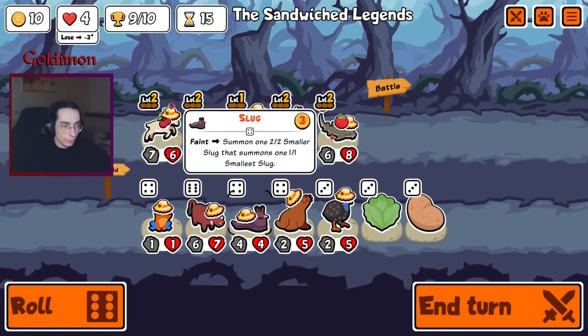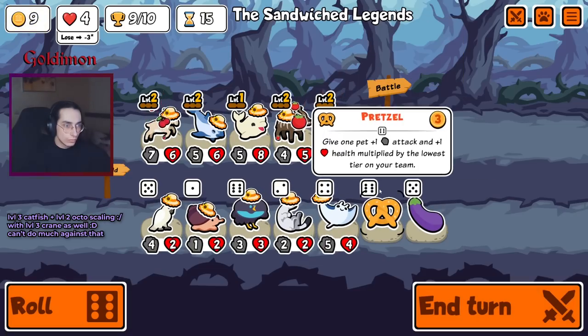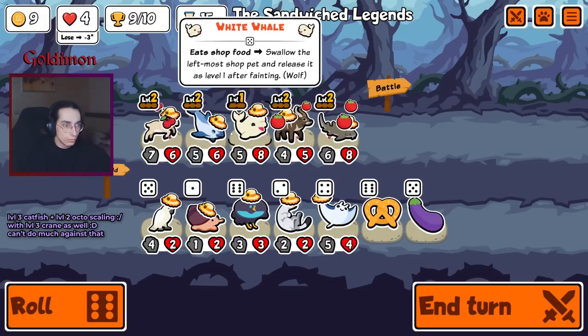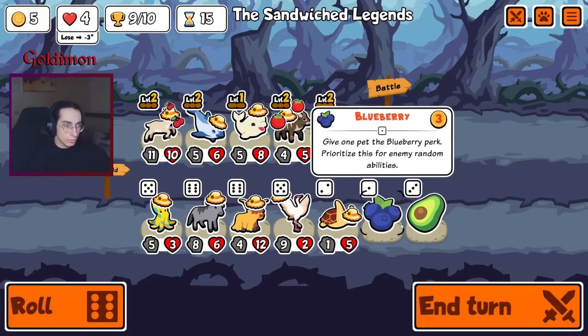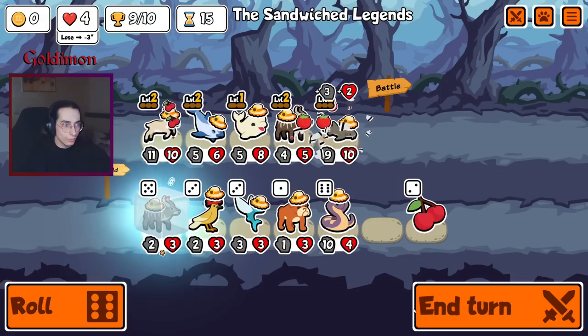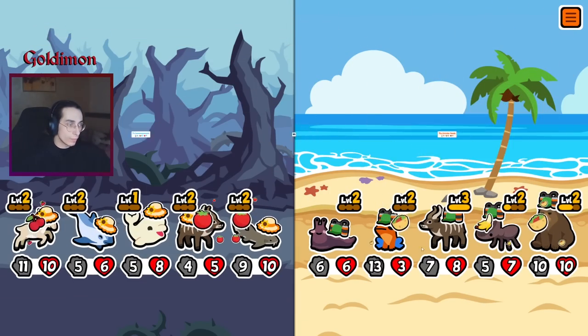I guess we can spam some stats. Make sure it doesn't get sniped. Not in yellow - I'll just take this. Bit of chip damage. It doesn't get a kill, but maybe it deals enough damage so the snipe gets a kill.